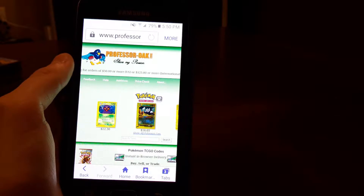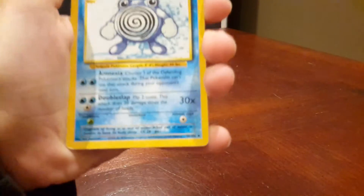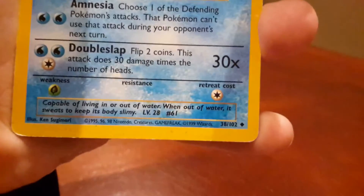So now we're going to show you each card individually. This is a base set Poliwirl, as you can see — $19.99.